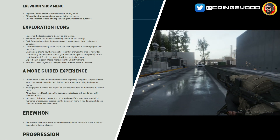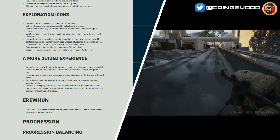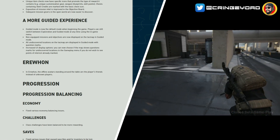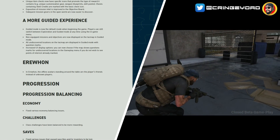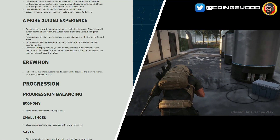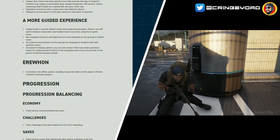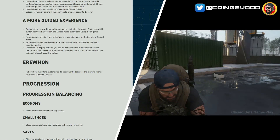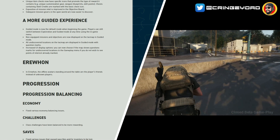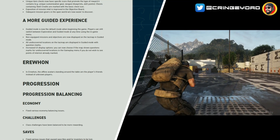A more guided experience: guided mode is now the default when beginning the game. Players can still switch between exploration and guided mode at any time using the in-game menu. Once you've picked up how the game plays you can turn it off for a more realistic RPG experience, but starting with guided mode is great for people new to the game. Non-equipped missions and objectives are now displayed on the TAC map in guided mode, and all undiscovered locations are displayed with question marks — like in Wildlands — so you get a rough idea of the area you need to explore.